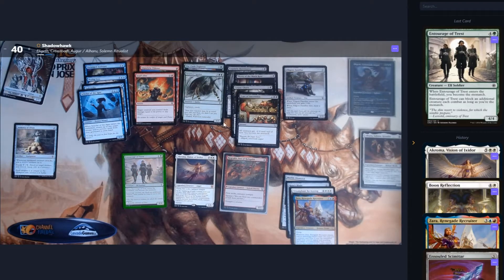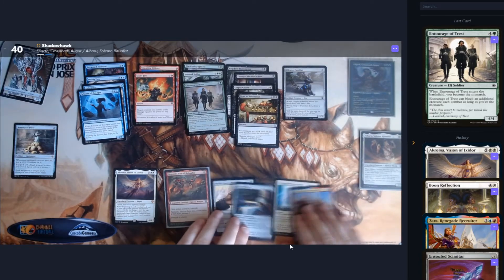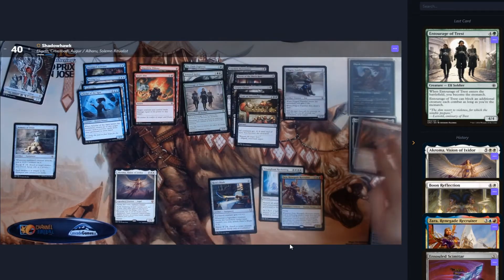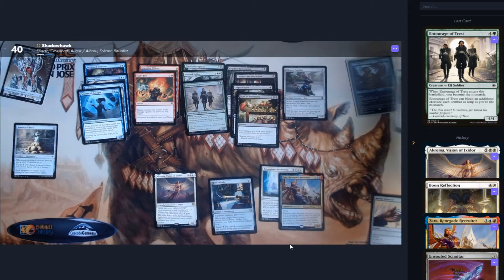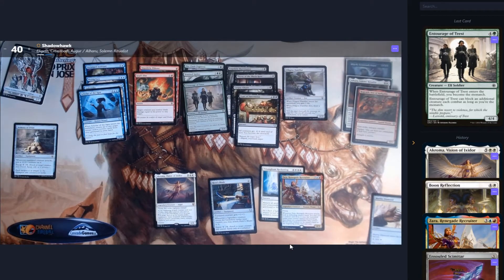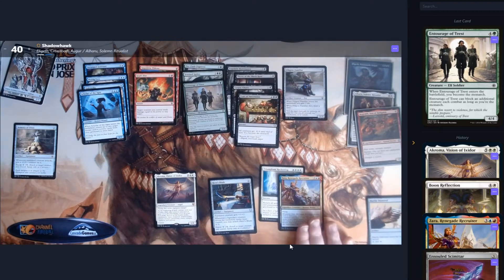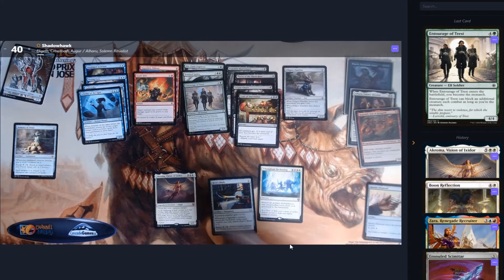The final card is Entourage of Trest, which is just another card that cares about the Monarchy. So, our decisions here: I think on the basis that we probably want to be playing white in some way now, we'll take the Marble Diamond. Zara doesn't do enough by herself — it's a really good card and I love the effect, but for five mana I'd almost prefer to be in scrying. If we go blue-red we lose the point of the Marble Diamond, so Zara's out on that basis.